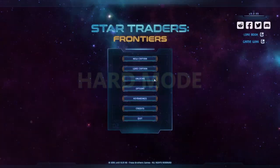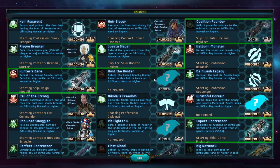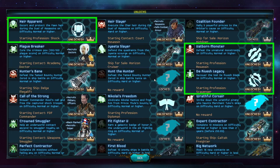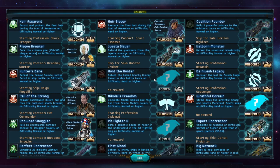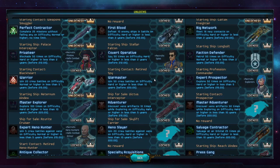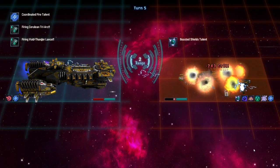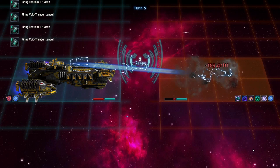Star Traders has a sizable list of unlockable content: extra ships, contacts, starting professions, and achievements. While many of these can be unlocked using the normal difficulty setting, others require hard mode. On hard mode, the game incorporates permadeath. I strongly suggest new players start the game on normal because it does not incorporate the permadeath mechanic.